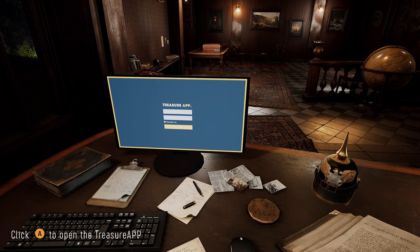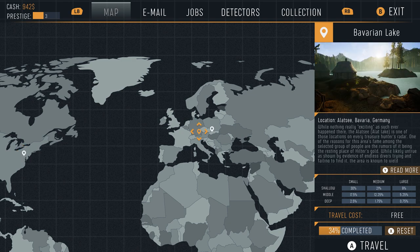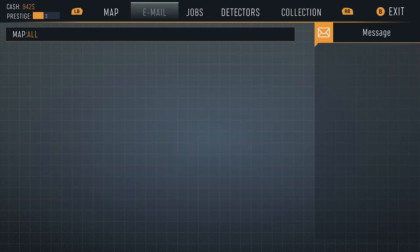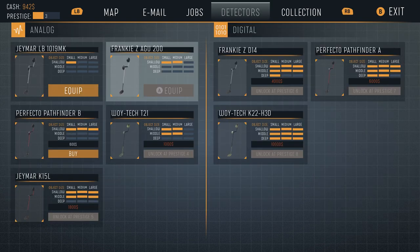So what's Treasure Hunter Simulator? It's exactly what it sounds like — you get to wield a metal detector, go around some pretty historic sites, and try to find some cool and interesting treasure. The way the game works is you're going to be emailed jobs and tasks, whether it's looking for rare collectible items, taking photographs, or just exploring the maps. You're going to get to use a wide variety of metal detectors — there are two different types: analog and digital.